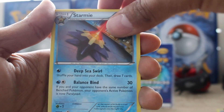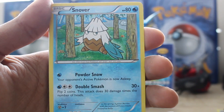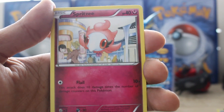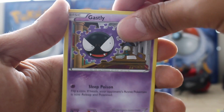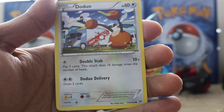Curlipede. Starmie — don't worry buddy, in the future you become a rare. Snover — I love that art. Cacnea — I love that. Spritzy. Ghastly. Doduo. Wow, look at that — wreaking havoc in the streets. That's really cool.